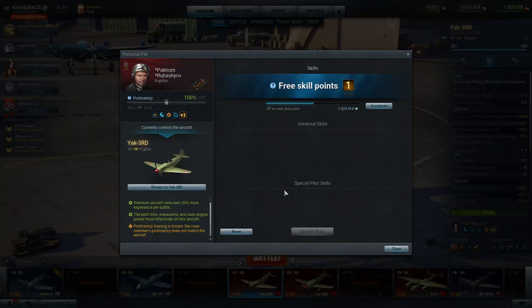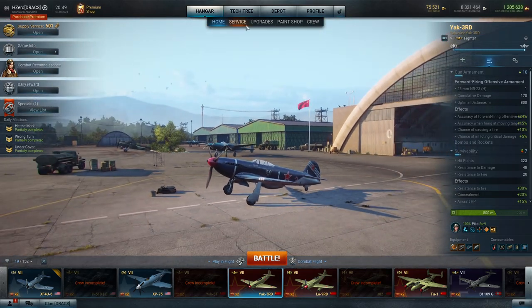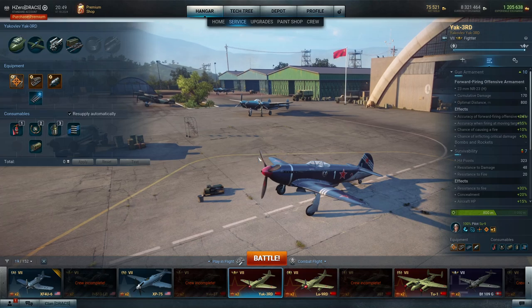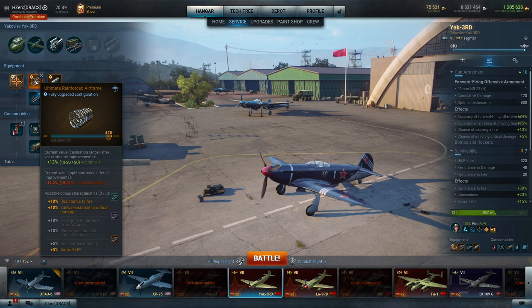I have a pilot with both Marksman 1 and Marksman 2 on him. I wish I could spend the extra point on firefighting for this aircraft in particular, but I've got the bug where the icons aren't showing up so that's not very helpful. Kit-wise I've gone specialized, so you can see that here, and I've got ultimate reinforced airframe. I've done that to boost resistance to fire. I've also got tail resistance damage.